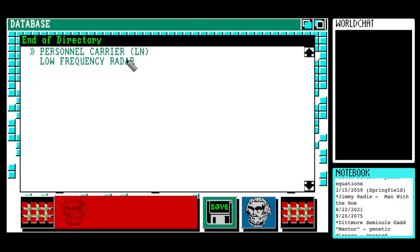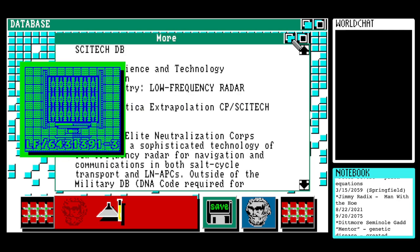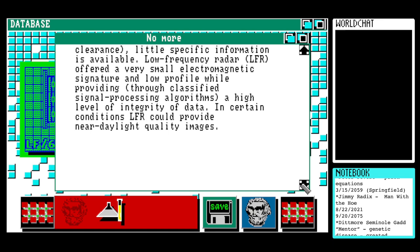Low frequency radar — that's exactly what I was looking for. Might even have an image as well. Oh yeah, there you go — low frequency radar image. General science and technology information, current entry: Low frequency radar (Nav/Com), Riff Antarctic extrapolation, CP/Psytech AI. Intercorp Elite Neutralization Corps maintained a sophisticated technology of low frequency radar for navigation and communications in both assault cycle transport and LN APCs. Outside of the military DB (DNA code required for clearance), little specific information is available. Low frequency radar (LFR) offered a very small electromagnetic signature and low profile while providing — through classified signal processing algorithms — a high level of integrity of data. In certain conditions, LFR can provide near daylight quality images.